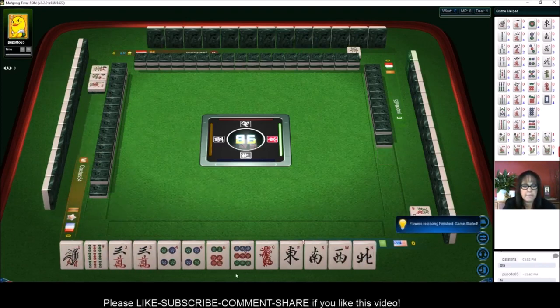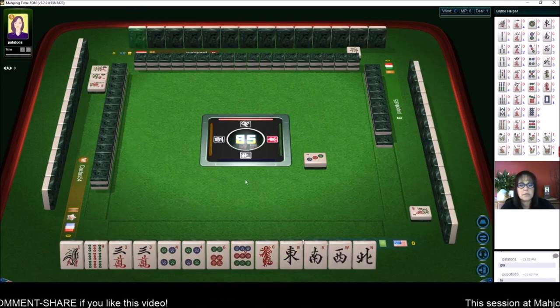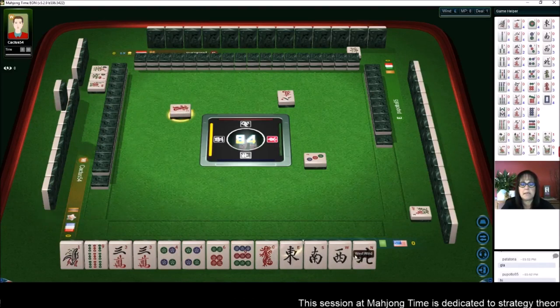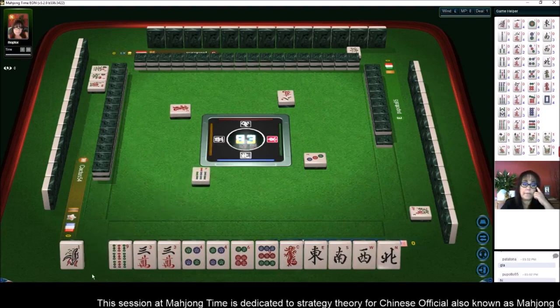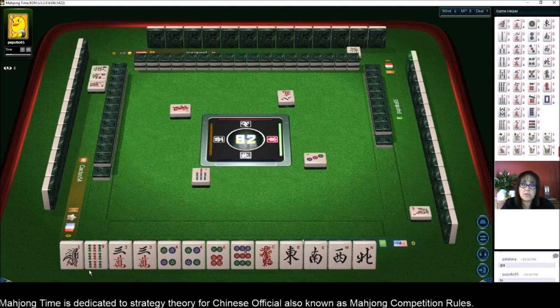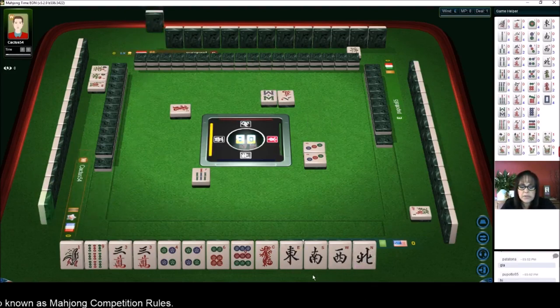We need eight fawn to win, so let's see what we have to work with. We have a pair of threes, pair of fours, single winds. We're in north seat. I think we could maybe do all pong and maybe a valued honor. Let's void a suit — there are three suits: bams, cracks, dots. If you void a suit, that's an extra fawn. So let's void bams and try for all pong and a valued honor.